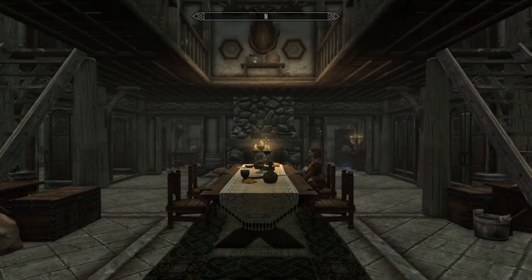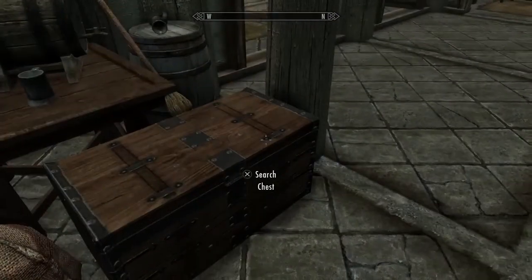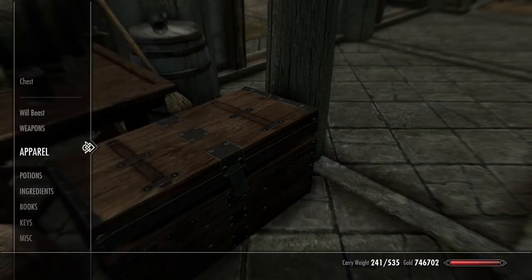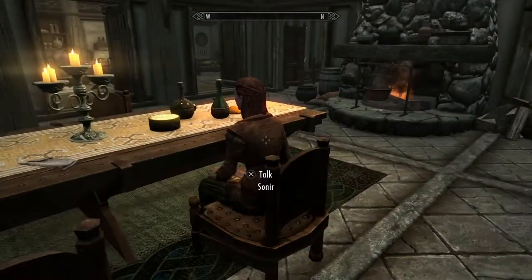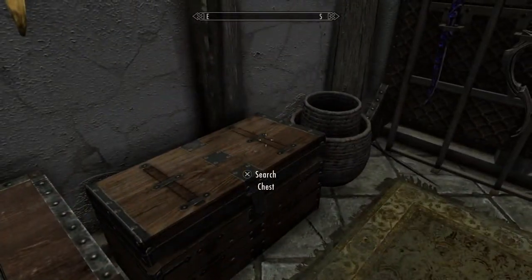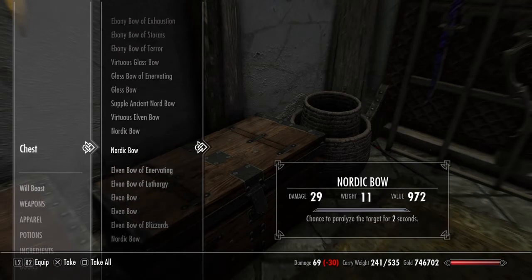I wouldn't mind playing that Brewer mod though, looks quite smart. Anyway, all my scrolls are in here, just got a few there. Then I've got my own bard, and here's where I keep all my stuff - bows, arrows, pretty much everything in there.